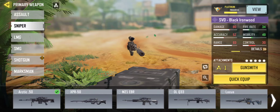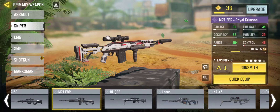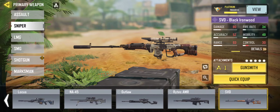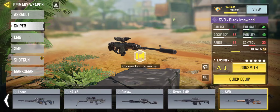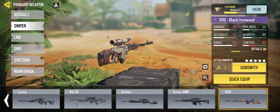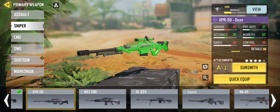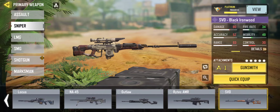So there are so far nine snipers at the time of recording this video. Here they all are and they each have their classification, their special attributes and stuff. Let's start from the weakest to the strongest. With that being said, we're gonna go with the two-tap guns. We've got the XPR, the M21, and the SVD.